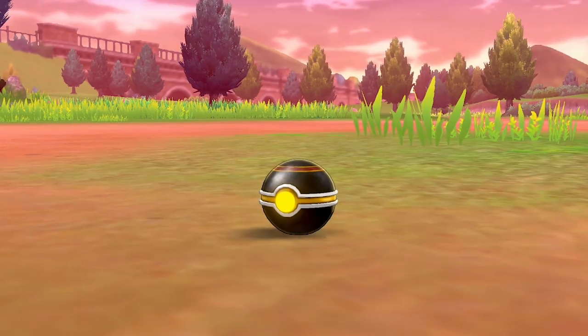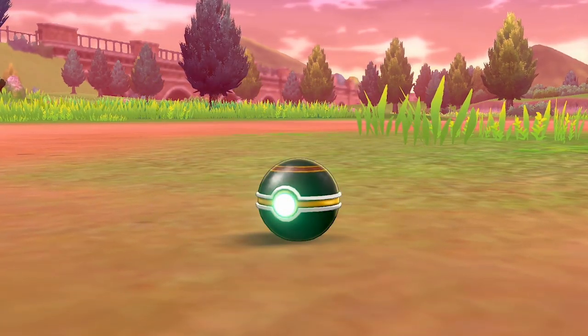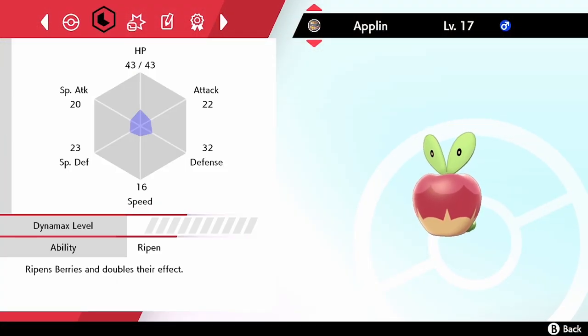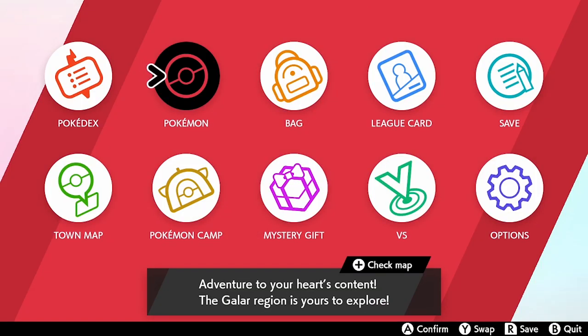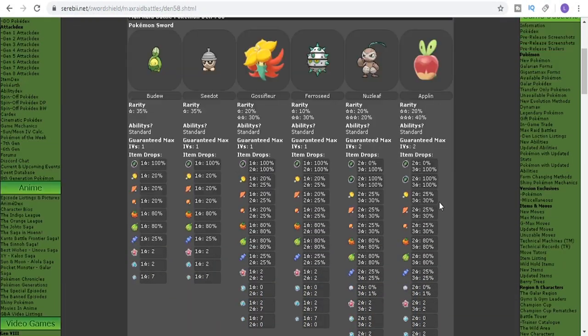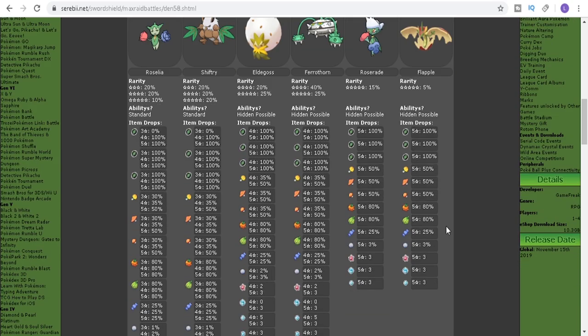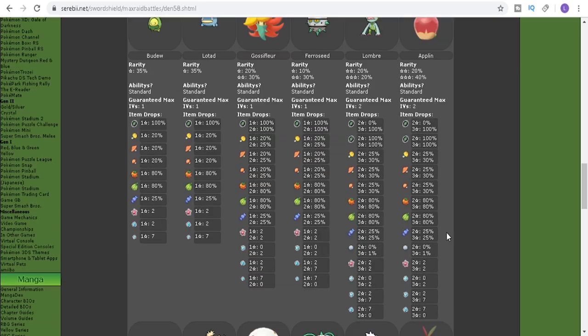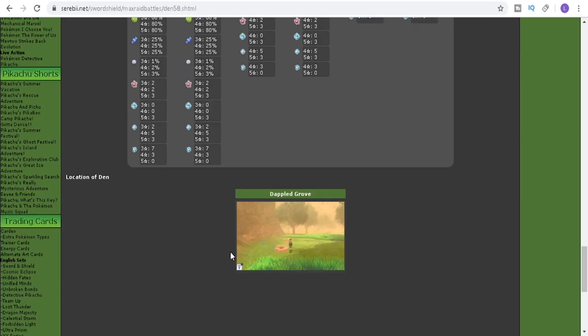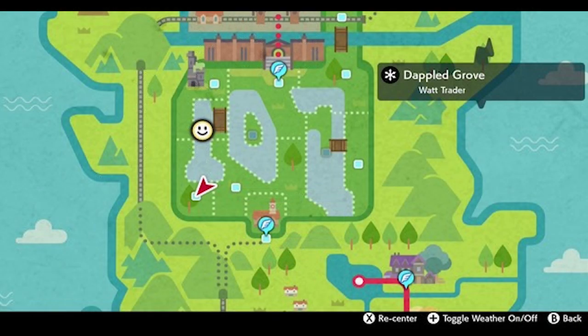That's where you can catch Applin in the wild on Route 5, but there are other areas too. Applin also appears in Max Raid Dens. One of the places you want to go is Dappled Grove — you'll first want to grab yourself a Wishing Piece. Going over to Serebii.net, Joe has collated a massive amount of information on the dens. The specific den we're looking for is Dappled Grove and it is Den 58.